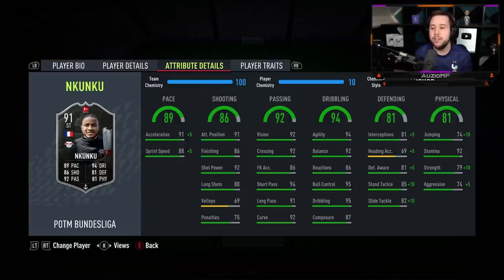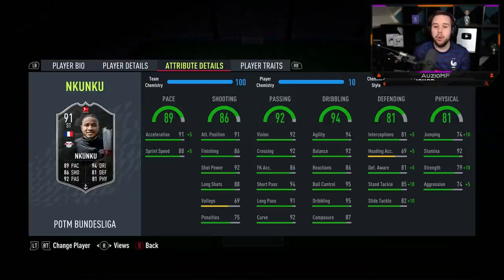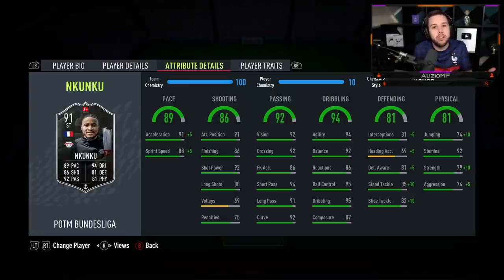Moving on to physicals: 84 jumping, 92 stamina, 89 strength with 79 aggression. Some people will probably go for Shadow just to give him that nearly maxed out pace, but I feel the Anchor chem style is very good because of that strength boost. I understand he's got a lean body type so he won't get into shoulder-to-shoulder situations often, but once he does, he's got that 89 strength and will most likely win that 50-50.